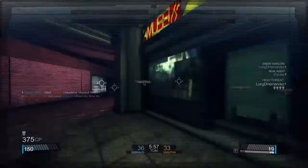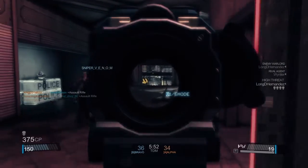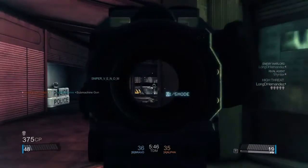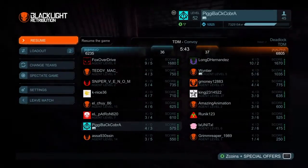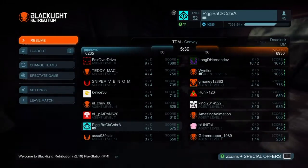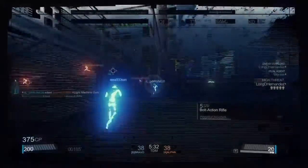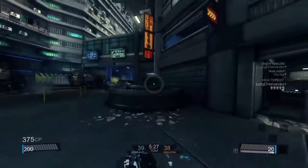I wasn't performing great there since I had just gotten on the game and was a bit rusty. For the stock — I did not use a stock in this gameplay, but just know the Red Sand Stock really helps. I used it and then didn't, and I saw a dramatic difference. Use the Red Sand Stock. Hope you guys liked this video — more videos coming soon on bolt action rifles. I may even do a part two. Peace out, gamers!